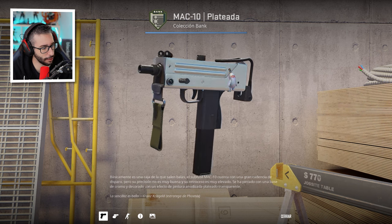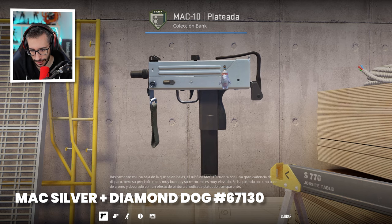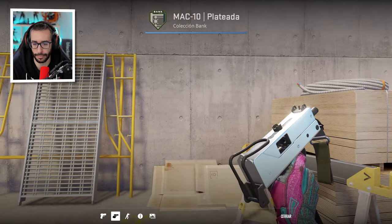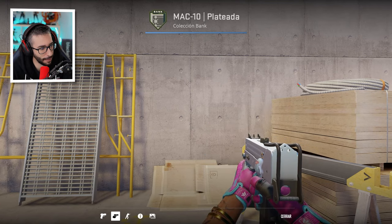MAC-10 Silver with the Diamond Dog keychain, pattern 67130. The combination looks nice, the truth is. If I'm not mistaken, the MAC is pretty affordable and the keychain is also reasonably priced. I like it.